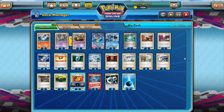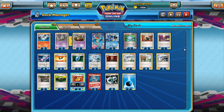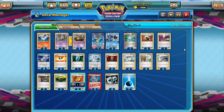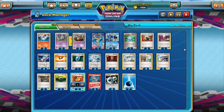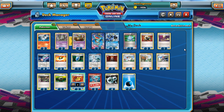I would also recommend trying Max Potion in this list, but you really need to prioritise Enhanced Hammer, Head Ringer, Virbank City Gym, Hypnotoxic Laser, and Lysandre. So unfortunately I'm never going to be playing Max Potion here — I would add Lysandre, VS Seeker, Virbank City Gym, and Head Ringer before any Max Potion.